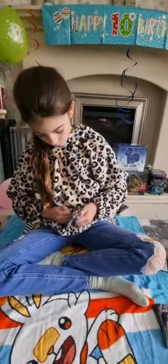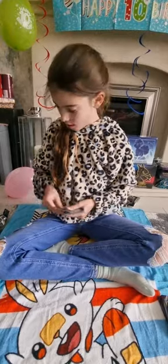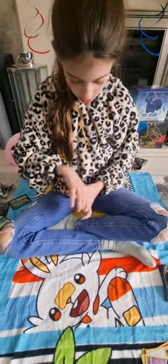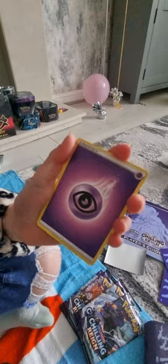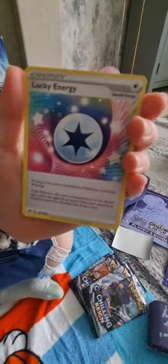Okay, now let's get on with our third Chilling Reign pack. We've got a Porygon, a Swirlix, a Snover, a Blitzle, an energy, a Diana, Justified Gloves, a Lucky Energy, a Venipede, and an Ampharos as our rare.